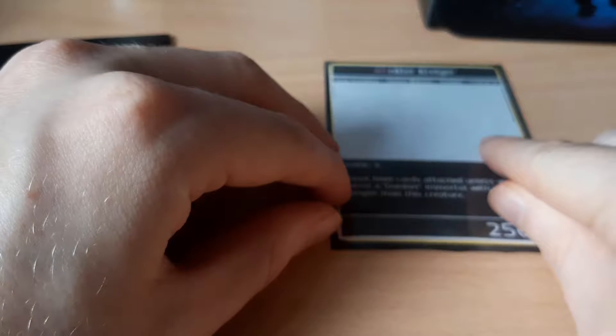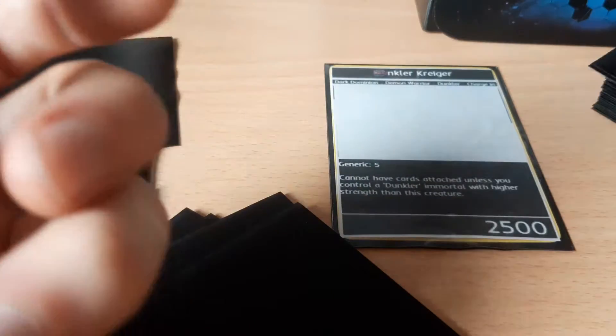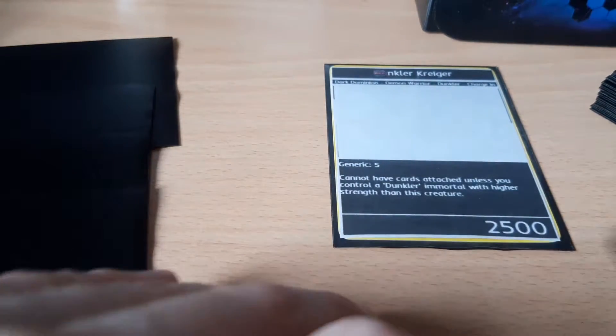So we're going to begin the game with Uncle Krieger. That's all we need. Then we need to shuffle our now 39-card deck and draw our hand. So we're going to draw five cards. And then at the start of our turn we're going to draw another card.